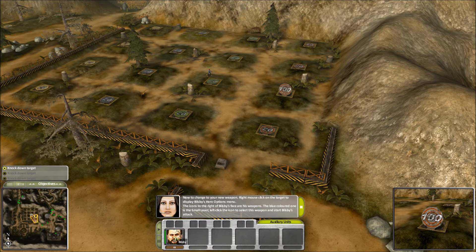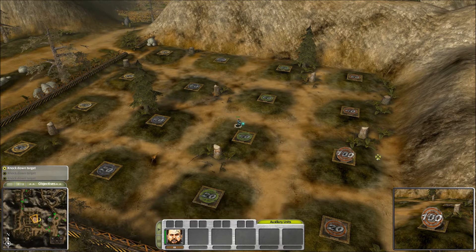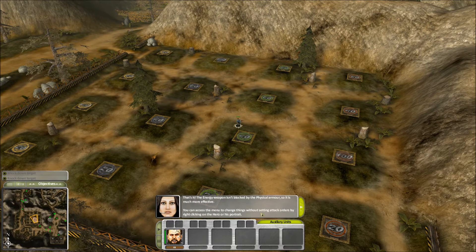Left click the icon to select the small laser weapon and start Billsby's attack. The energy weapon isn't blocked by the physical armor. I've now activated four targets in this training zone. Destroy them all. You will need to switch between your two weapons to knock them all down. Remember, you do this via the hero's right click menu.